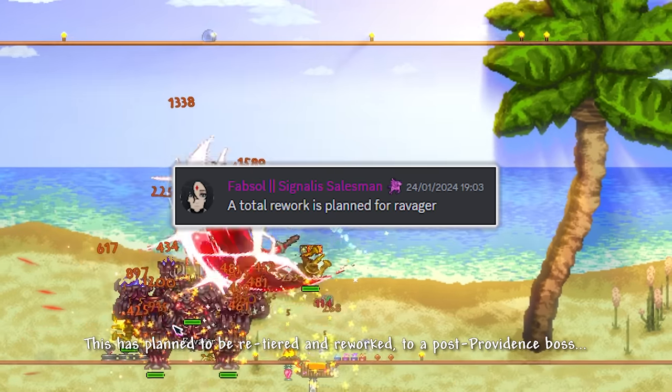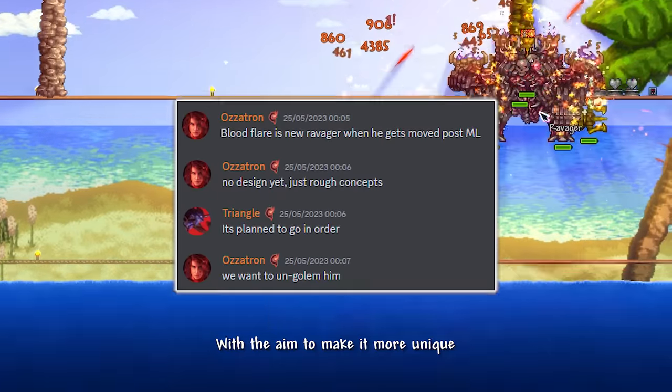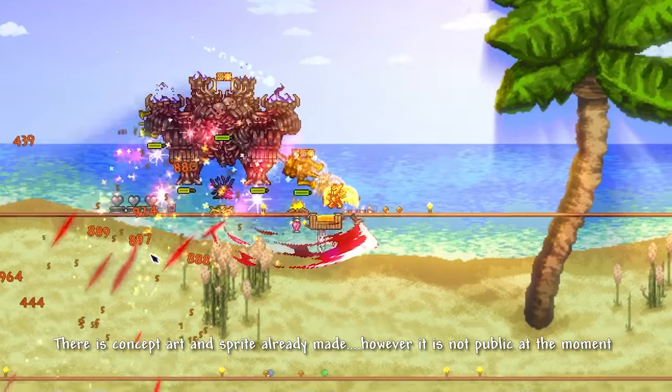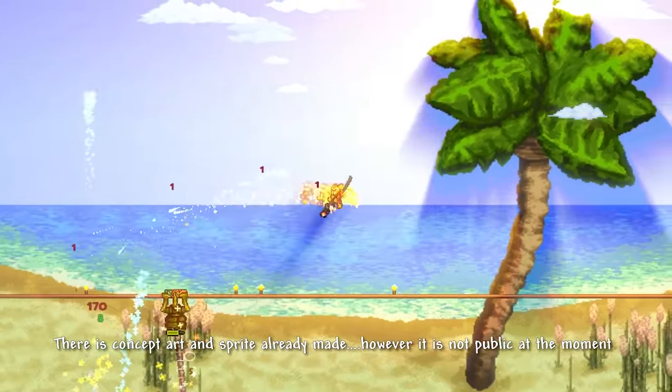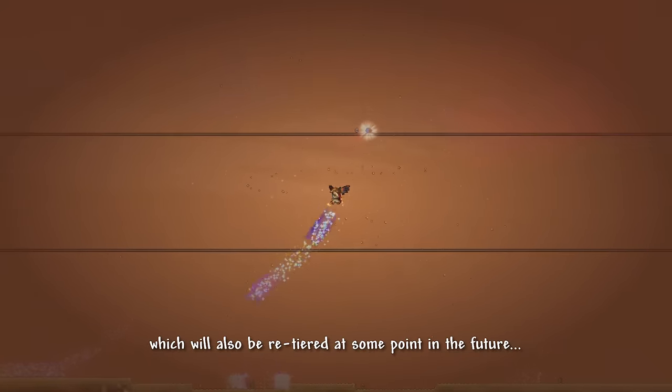As for the Ravager, it is planned to be re-tiered and reworked to a post-Providence boss, with the aim to make it more unique and potentially the primary boss to access Bloodflare armor — concept art and sprite are already made but not public. The same can be said for the Great Sand Shark, which will also be re-tiered at some point in the future.